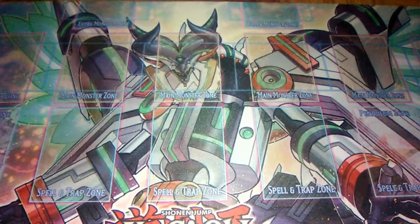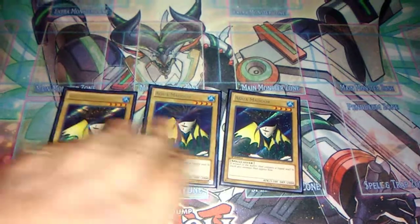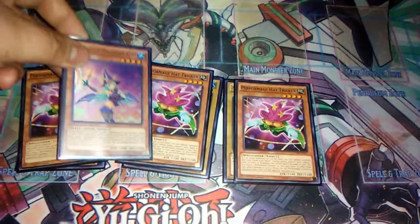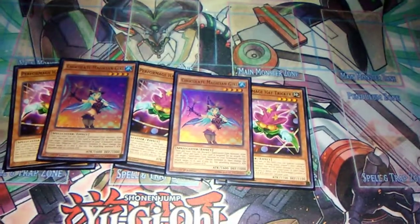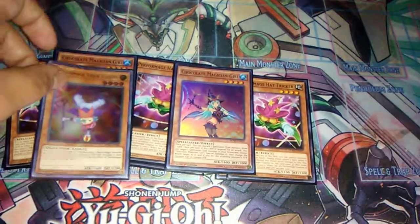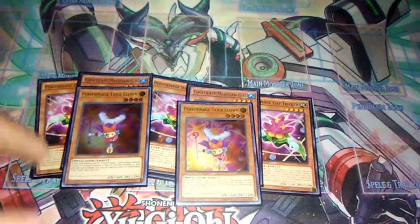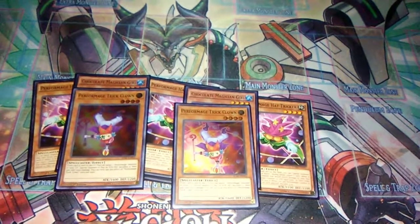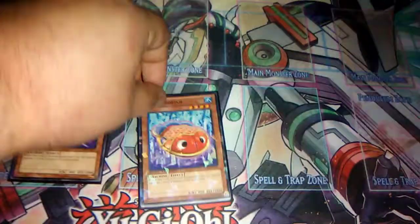Starting off with the deck, we play three Aquamadors — it's not Aquamador Turbo without Aquamador. Next we play three Performage Hat Trickers, which special summons itself as a free body on board. We also play two Chocolate Magician Girls, and to combo off with them we play two Performage Trick Clowns — another way to get a free body on the field and a nice draw. That's it for the spellcaster lineup.